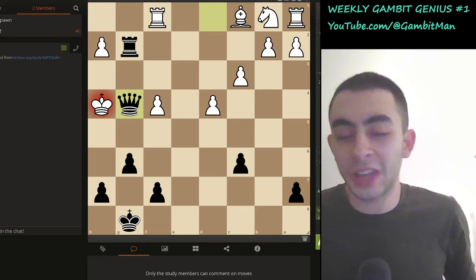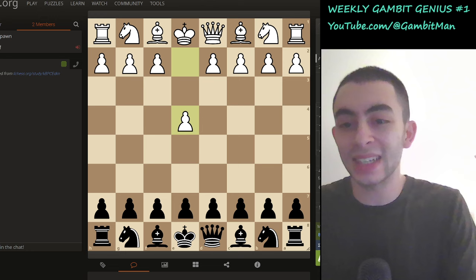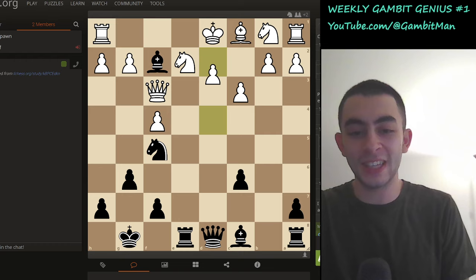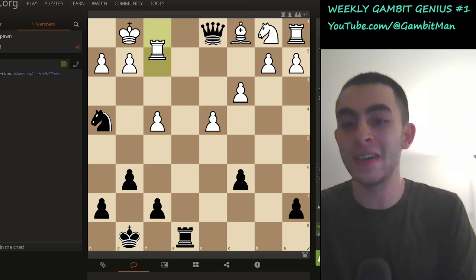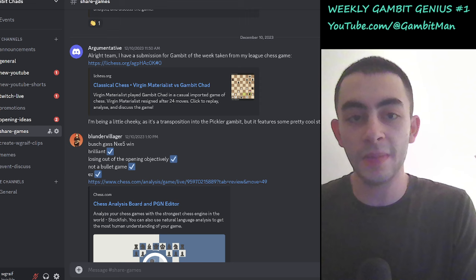A beautiful game — you brought all your pieces, white went fishing for pawns, and this just embodies the Gambit Chads mentality: everything forward, use all the pieces. Thank you so much for showing, and here it is linked from his Lichess game in the Gambit Chads Discord. Let's go to the next one, because there's so much more stuff. This game was submitted by Spreak — shout out to Spreak for submitting it. A couple people liked and responded to it in the shared games channel of the Discord.